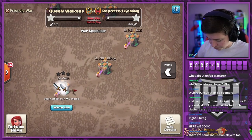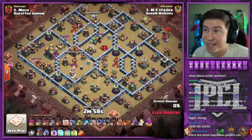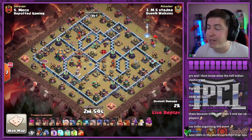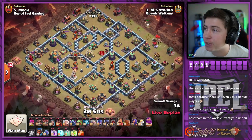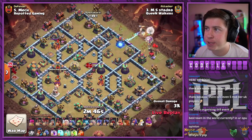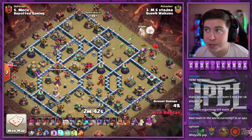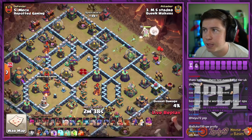We're back with the next OP matchup in the IP CL playoffs. This is gonna be a best of two and we got Queen Walkers versus Repotted Gaming in two back-to-back matches where we're gonna add up the scores of both matches to see who's gonna win and move on to the next round. This is match number one in the best of two. We got Stodger coming in with the first attack for Queen Walkers with a little wee wee action.